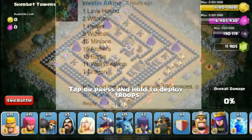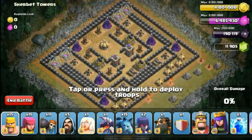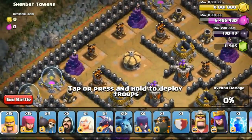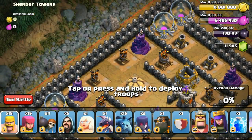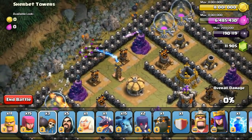The next one was given by Westin. Westin asked me to use one lava hound, two witches, one healer, five wizards, 15 minions, 15 archers, 15 barbarians, 11 wallbreakers and one dragon. He said the max equals to 190 spaces and you are right, Westin — good job. So going ahead with the raid and just continuing to attack.